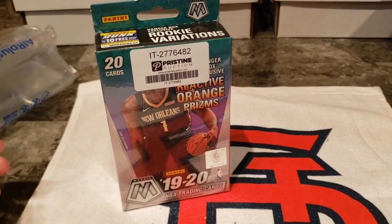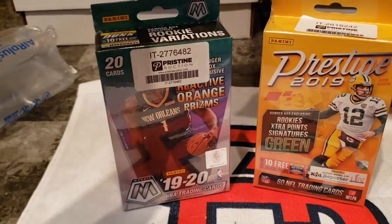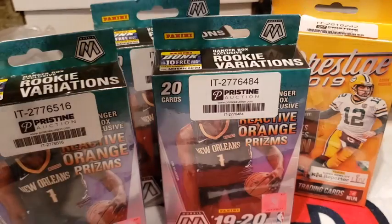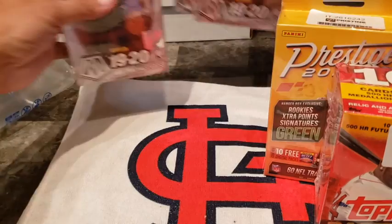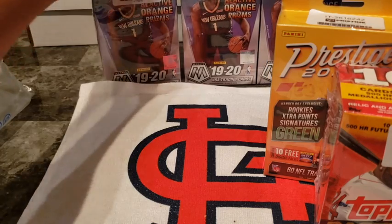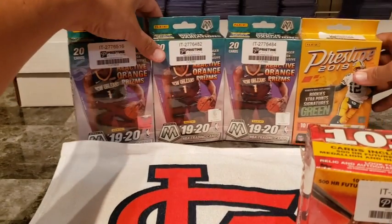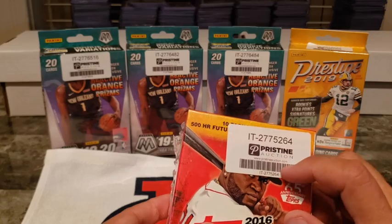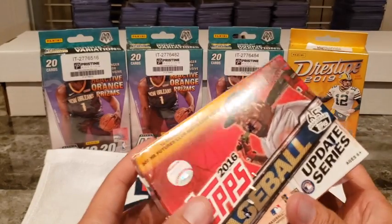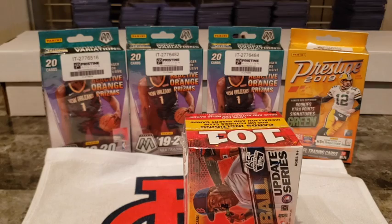Let's see what we got here. We have some Mosaic, this is a 2019 Prestige, some old Mosaic hanger boxes, a 2016 Topps Baseball Update blaster box — and I think that's it. I got the hanger boxes for about $50 apiece. Those became really hard to find. Prestige I ended up winning for maybe $25, and this one I got for $30. They scan and guarantee everything — you can even sell stuff on there.